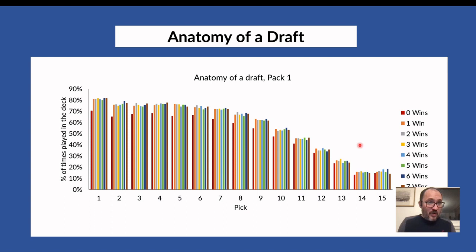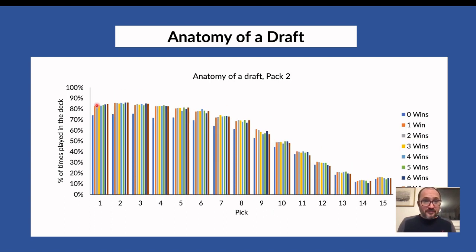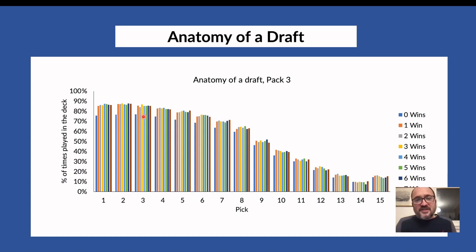Is there a trend in pack two? Same analysis — you'll play around 80% of first picks in pack two, and then it slowly degrades. By pick seven you get 72%, pick eight maybe 70%, then it drops back to pack one levels. But again you don't see any trend differentiating winning decks from others. When you want to find a significant result and you don't see anything, that's a result in itself. Without spoilers, pack three looks very much the same.